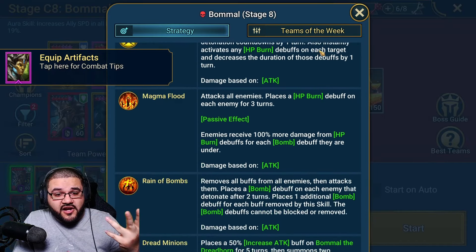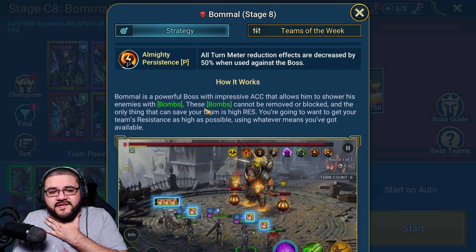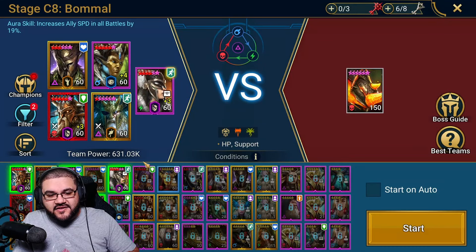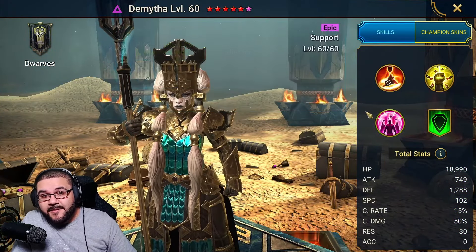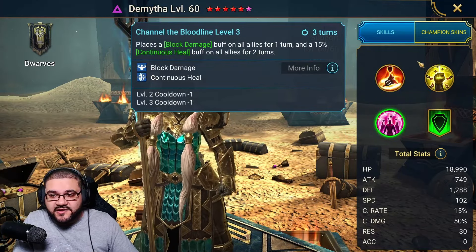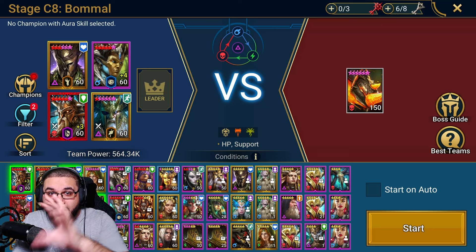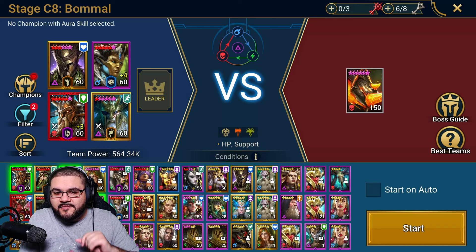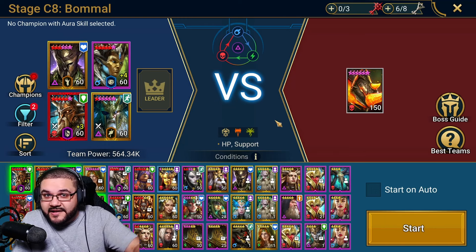Going back to point one — understand how those bombs play into it. The bombs placed by the boss require him to meet an accuracy check versus your resistance. Champions like Demytha in a high-resistance build could be pretty good — not only does she have block damage with continuous heal, she also applies shield. Shield is good for bombs placed on you as a debuff from Bommel himself. The dread bombs placed on the field — shields are not as valuable there. Block damage is what you want for the dread bombs.